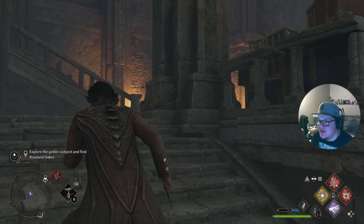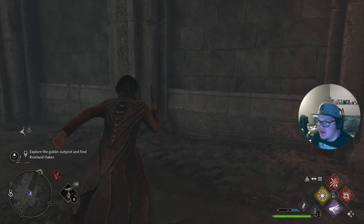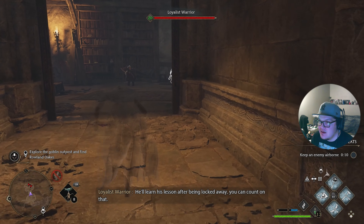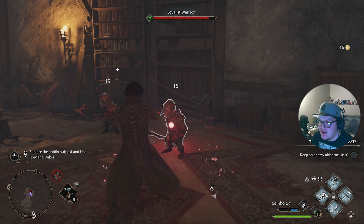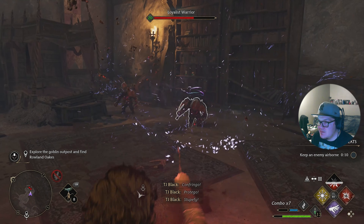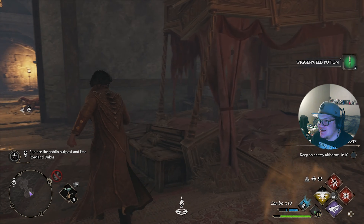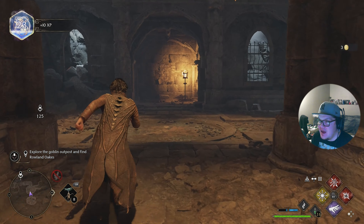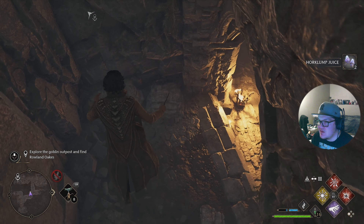A boiler door — how to open it, I have no clue. I don't want to just rush down here. Hey buddy — I thought we were going to be fast enough but nope. Using Stupefy on a dead enemy is crazy though. It doesn't seem like there's anything else in here. Horklump juice — that's exactly what we need! I need to craft some more Wiggenweld potions even though we have 16, but you can never have too many.